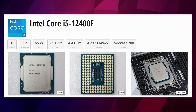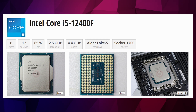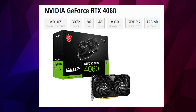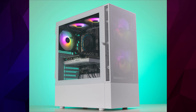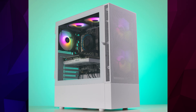The i5-12400F is a reliable mid-range processor that offers good price-to-performance for gaming and multitasking when paired with the RTX 4060, making it ideal for gamers who are on a budget. The Quartz is also housed in a sleek white case that offers good airflow to keep your components running smoothly while you're playing Stalker. Best of all, it's part of our pre-built range, so it's in stock and ready to ship next day.